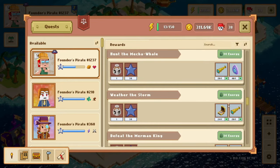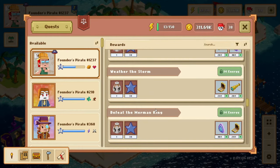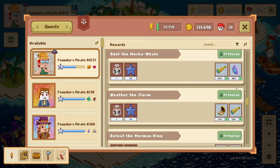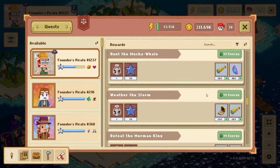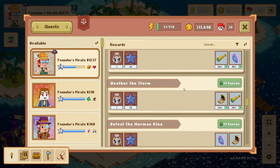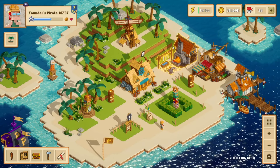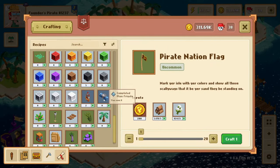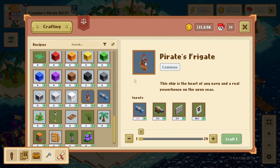I'll show you how to get tier 3 items in just a second because those are really important. The last quest to focus on is Defeat the Merman King, which gives you the hemp rope and requires all tier 3 items and 14 energy. I believe you need a pirate to be level 14 — maybe 12, I'm not exactly sure — but you'll unlock it when you can. These are the quests you want to run to get the items you need other than the ship plans. Once you've completed all of those, go back to the crafting menu, craft your completed plan for whichever pirate ship you're going for, and then craft your pirate ship.